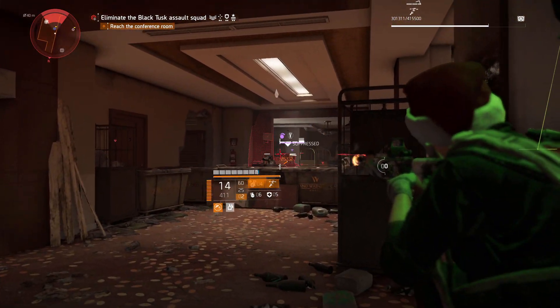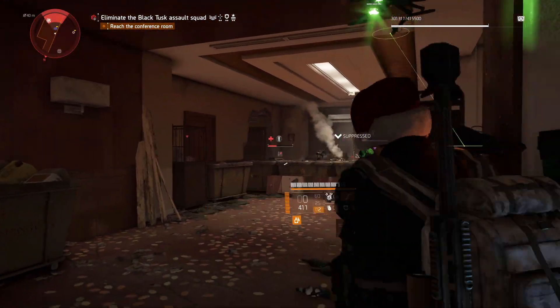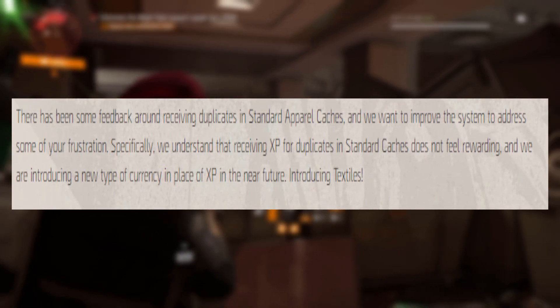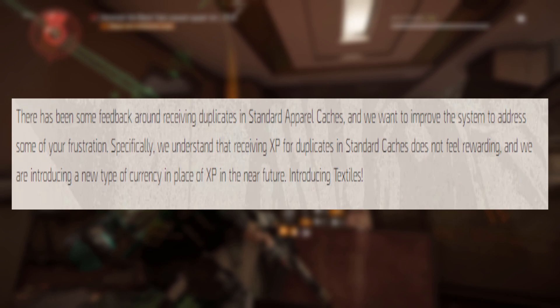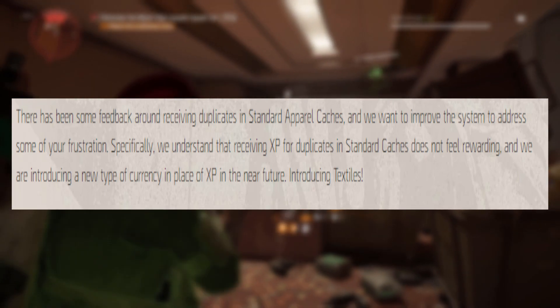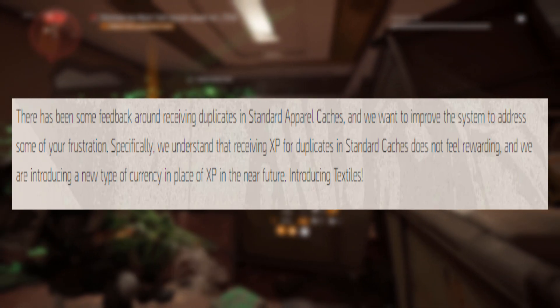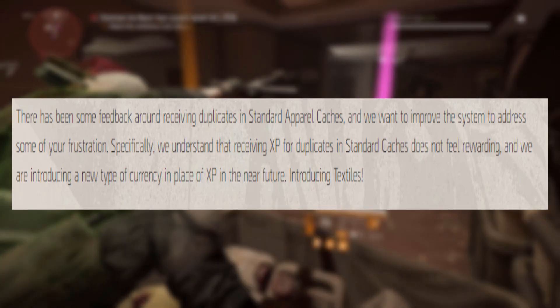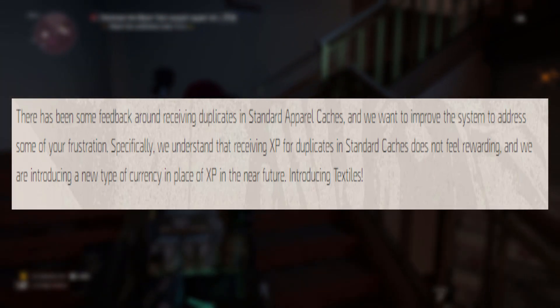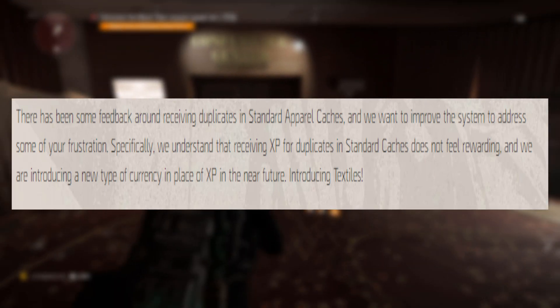The first thing I want to talk about is the introduction of textiles. What they say is: there has been some feedback around receiving duplicates in standard apparel caches and we want to improve the system to address some of your frustration. Specifically, we understand that receiving XP for duplicates in standard apparel caches does not feel rewarding, and we are introducing a new type of currency in place of XP in the near future — introducing textiles.